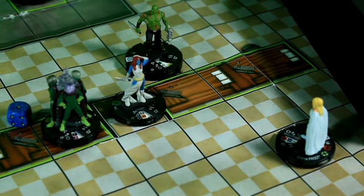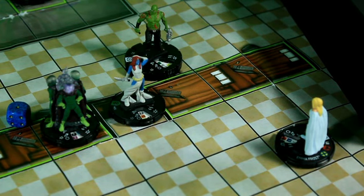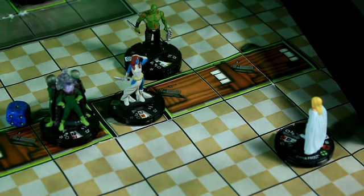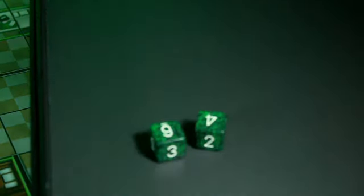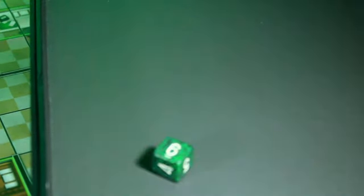It is Drax's turn. He has charge and he has 5 range. There is no one he can charge other than Mysterio. He is actually going to make a ranged attack on Emma Frost. Her defense is a 16; going through hindering would be a 17. So he has a 10 on a 17 for 2 damage. He rolls a 10 — that is going to hit. She gets to roll for Super Senses and she evades the attack.